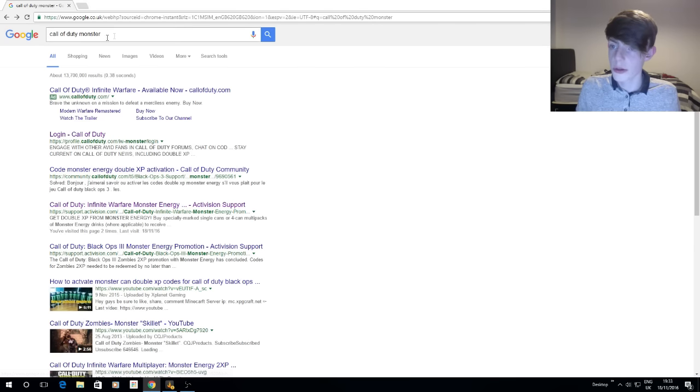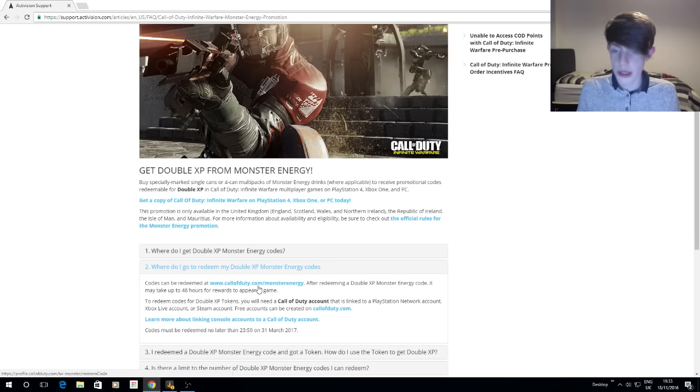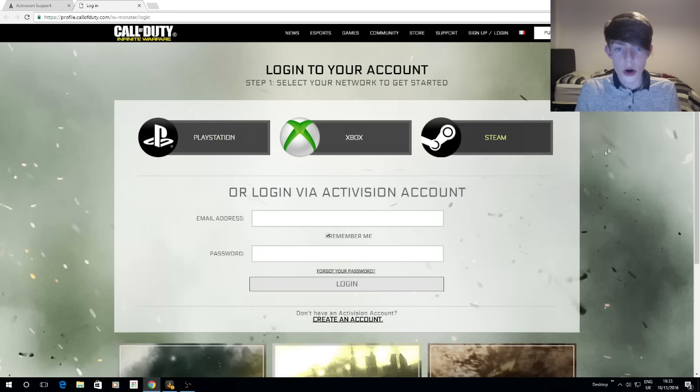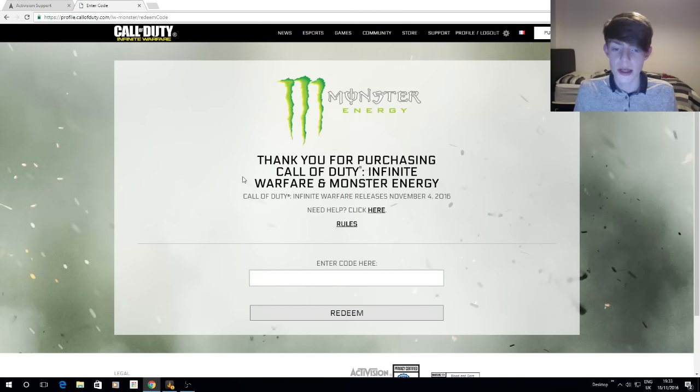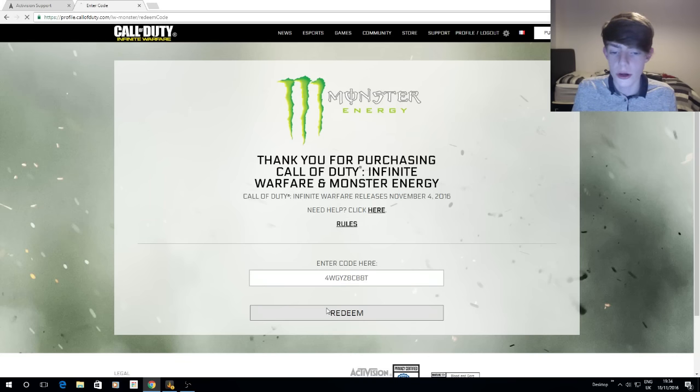Type 'Call of Duty Monster' on Google and click the link that takes you to an Activision support forum. What you're looking for is where it says 'Where do I go to redeem my double XP Monster Energy codes?' There's a link there — www.callofduty.com/monsterenergy — click that and log in to your Call of Duty or PS4 account. Then you'll be taken to a page where you can enter the code from the can, which is what I'm going to do now.